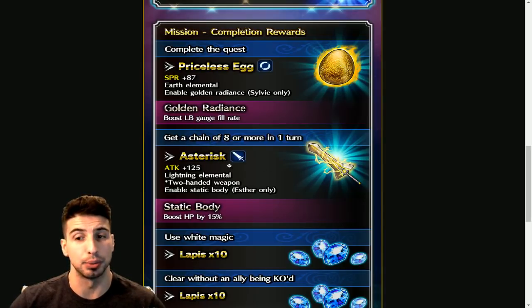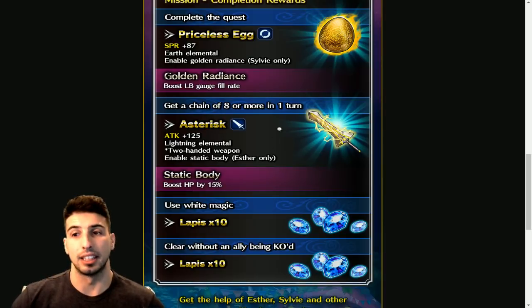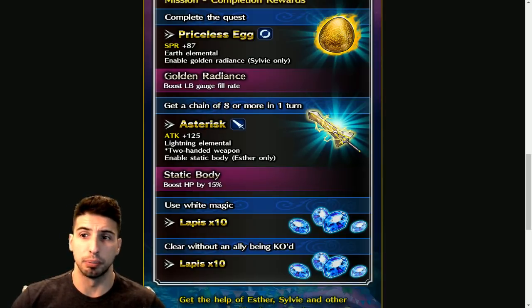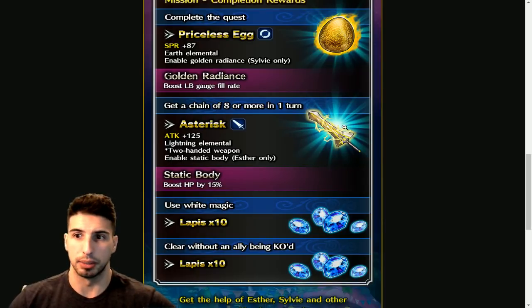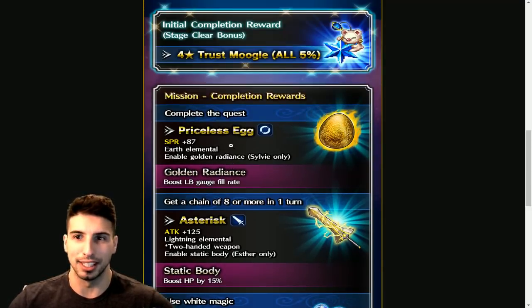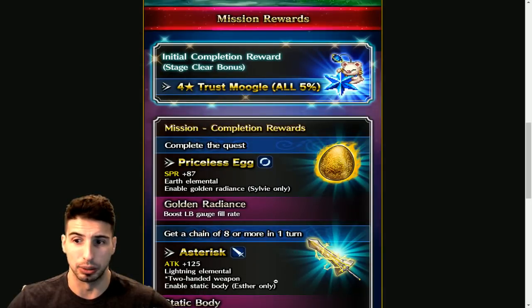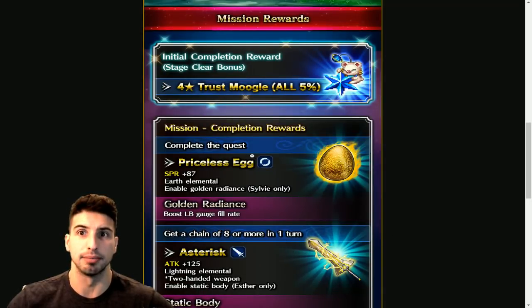You'll get the Asterisk great sword with lightning element — 125 attack, a two-handed weapon, which is really really good. It enables Static Body for Esther, boosting her HP by 15%, making her more robust. Next time Steel Castle Melfica comes around, this will be a great sword to boost up, and even if you put it on Heel it could be really good since it increases his range and damage. Then use white magic for 10 lapis, and clear without an ally being KO'd for another 10 lapis.